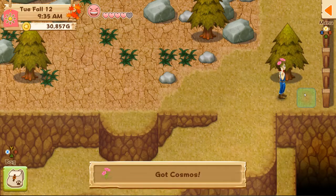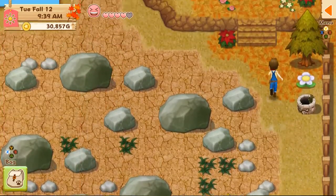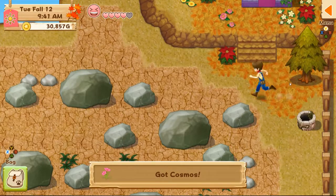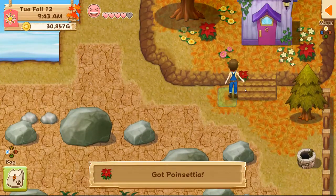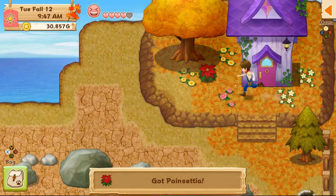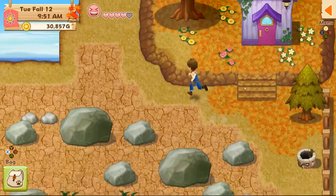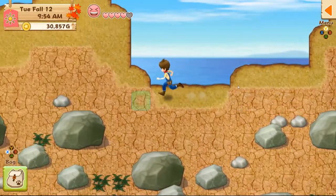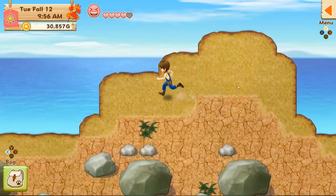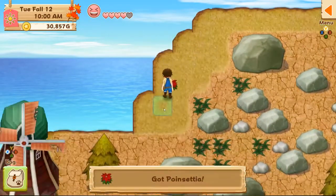The biggest thing is going to be trying to get Oliver unlocked. That way we can have the windmill completed, if I'm not mistaken. Once Oliver is unlocked, the rest of the game opens up — you can do a lot more, including marriage, more plants, and more animals.